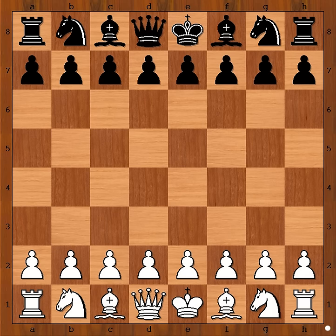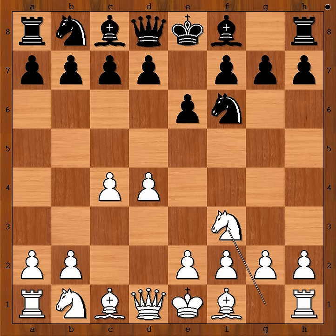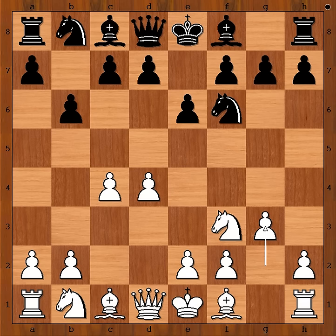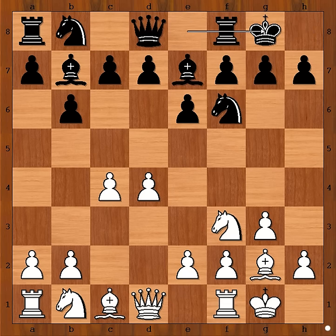Hikaru Nakamura had white pieces and he started with d4. Eduardo Bonelli played Nf6, c4, e6, Nf3, b6, going for the Queen's Indian Defense. g3, this is the standard move. Bb7, Bg2, Be7, and both players castled kingside.